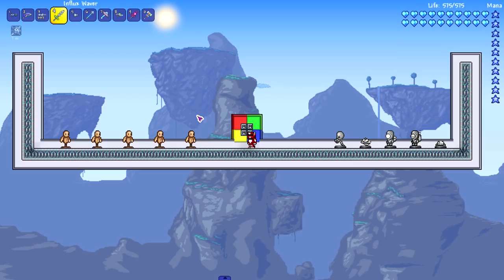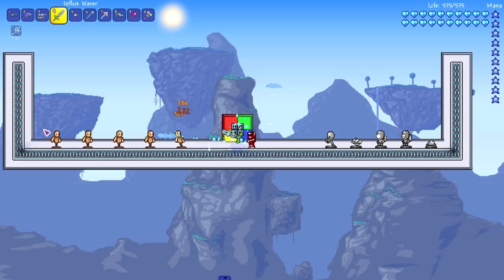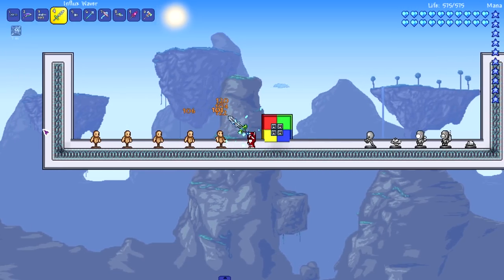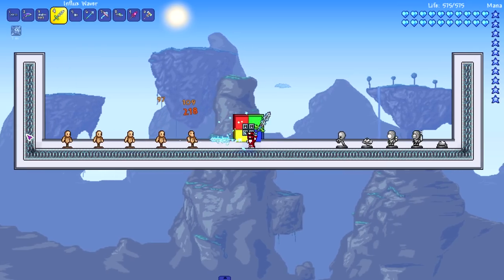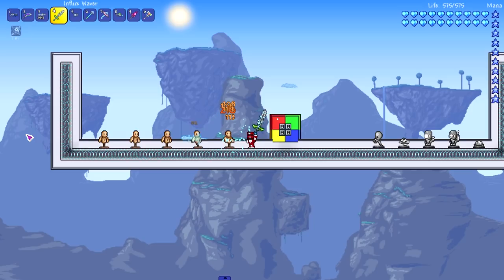Moving on to the influx waiver - this is a weapon I use especially in melee vanilla playthroughs. As you can see, it shoots out a little sword, and you can also hit enemies on top of shooting that sword. The little sword does pierce but has a very short range, so you have to get really close if you want to hit more than one target.